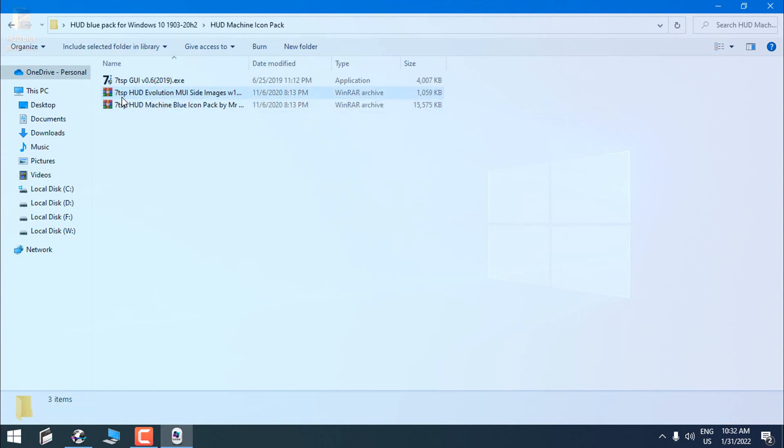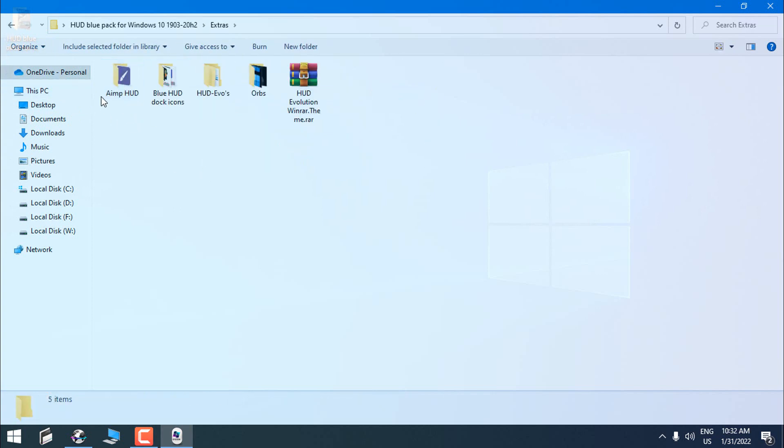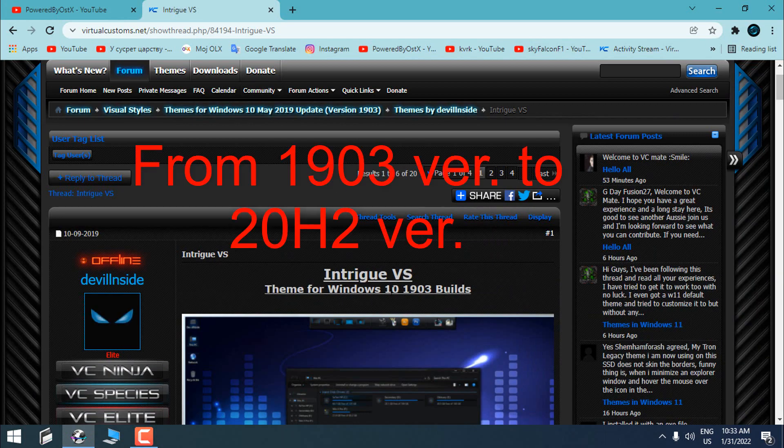In this pack we have a custom theme, a custom icon pack, and custom MUI sideimages. We have fonts and a lot of extras. We have AIMP skin, Blue Hot Dock icons, Rocket Dock skins, custom start buttons, and a Vanilla theme. First I will show you how to download this theme — this is a custom theme for Windows 10.